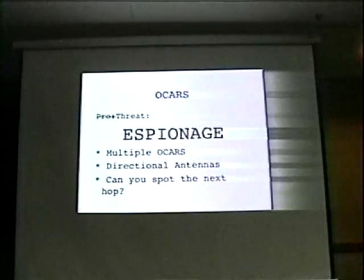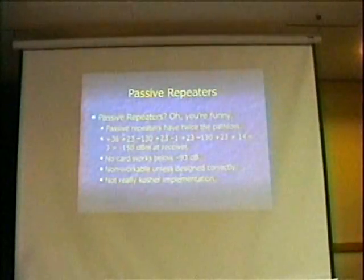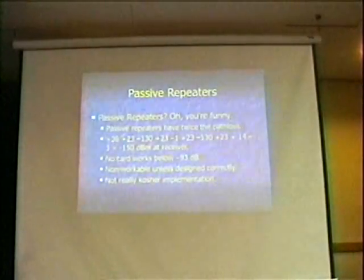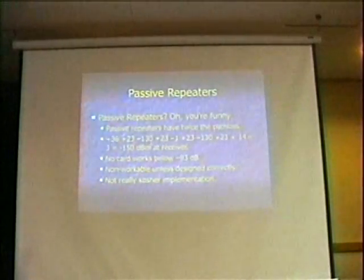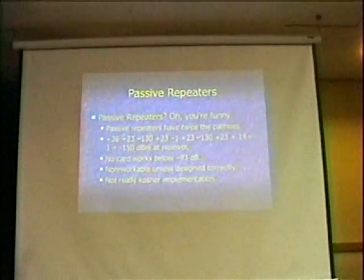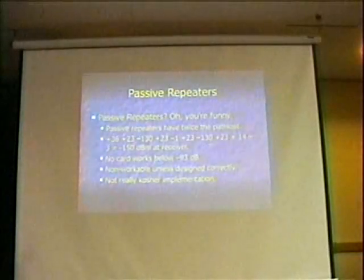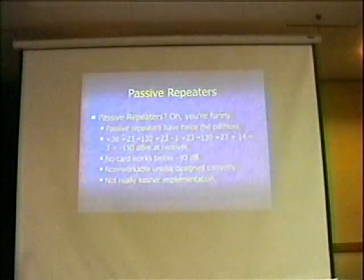A couple of years back I wrote a presentation and mentioned passive repeaters. Passive repeaters have twice the path loss. In the middle, with around plus 23 dBi dishes, you input about plus 80 dB there, so that helps. The difference is that with the OCAR you have an active gain stage in the middle rather than just a reflective path — so this is another factor you're dealing with here.